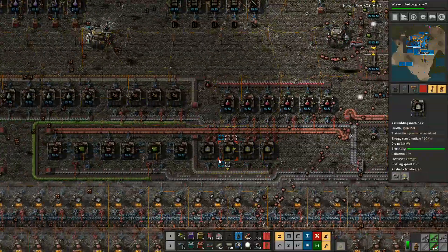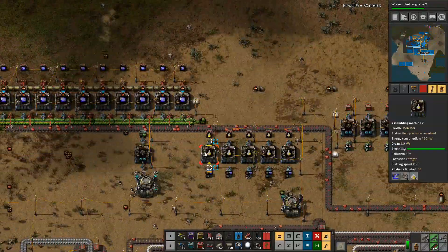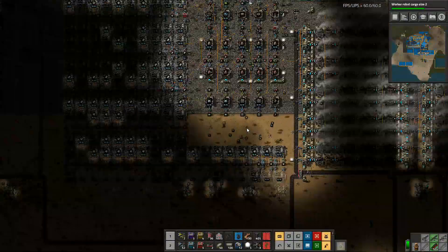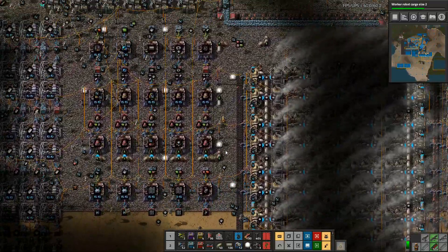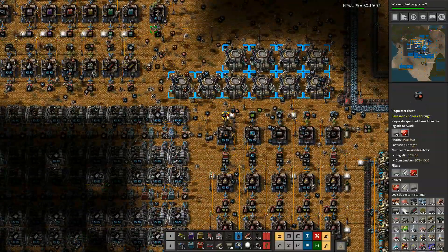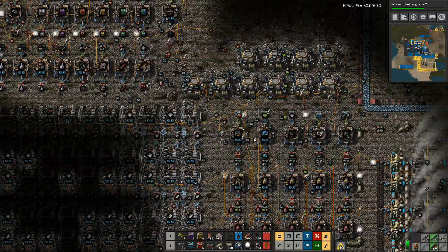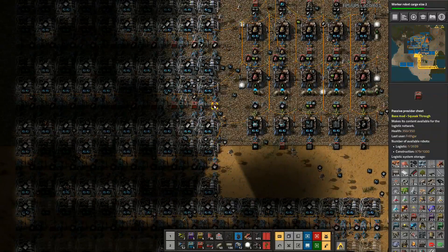I've got a severe shortage of copper right now. I don't actually think there's much I can do about it. I've got that going up, the green circuits have gone through, so I'm just waiting on the reds. I've got several reds here but we're needing to use them in a number of different manufacturing processes. A lot of the manufacturing over here doesn't take them, but this one definitely takes them and it's going to need a lot of them. This one over here has gone back to a shortage of steel - we just don't have the steel to make what we need. It needs 10 steel plates to make that one.